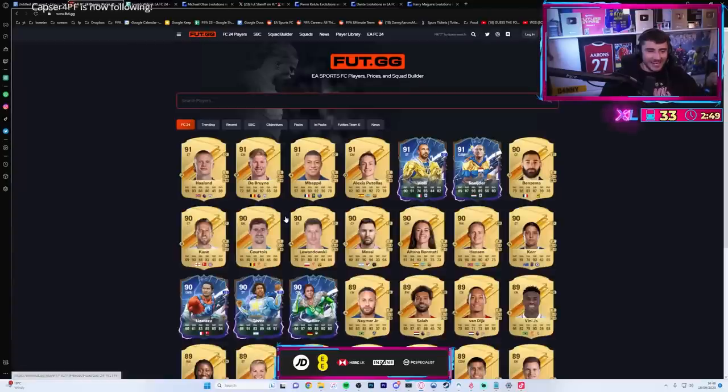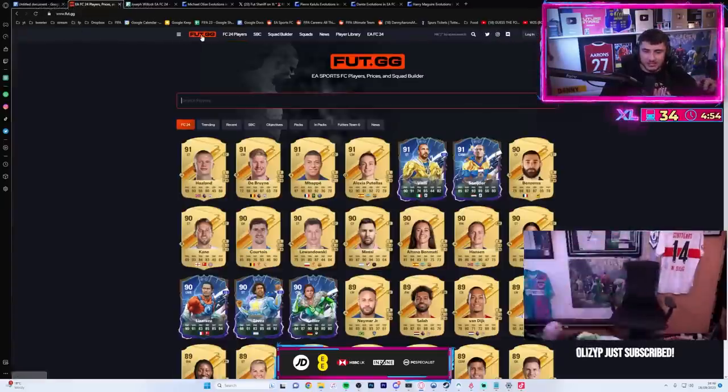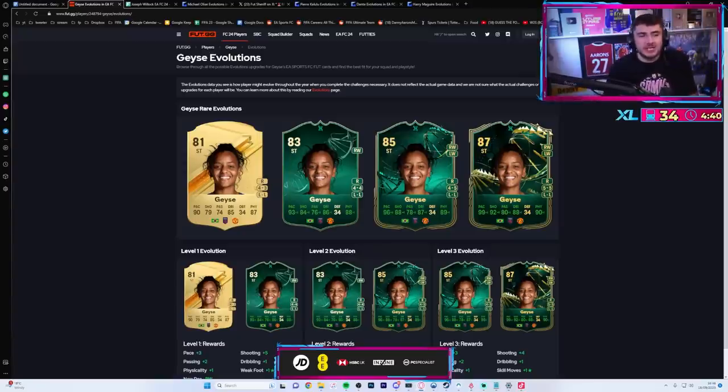Evolutions can be promo themed - a Team of the Year evolution, that's it, that's sick. Do you reckon heroes can be evolutionized? That's a great shout - like a Geese evolution. Let us cook!